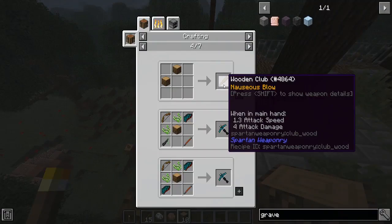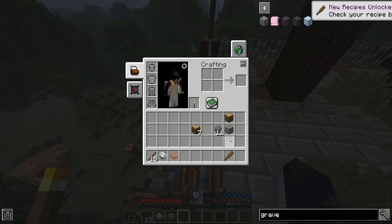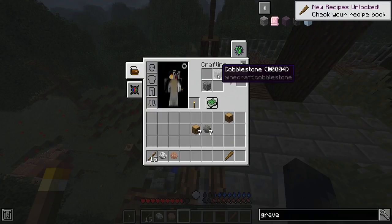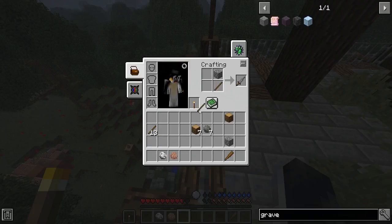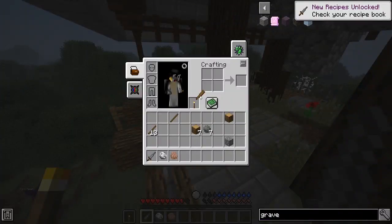Hello down there, citizen. I'm gonna make myself a wooden club. Look at that - is this like a cobblestone club? I need a crafting table here. I can make a lever - how useful is that? Stick... Dirk Nowinski! Yeah, now we're good.